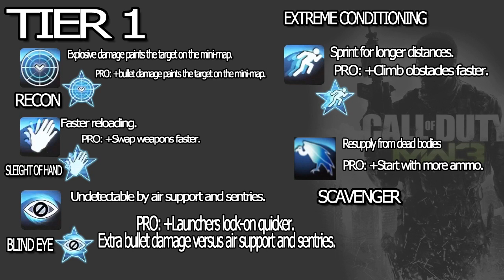What you are seeing on the screen right now is Tier 1 perks for Modern Warfare 3. We have Recon, Sleight of Hand, Blind Eye, Extreme Conditioning, and Scavenger. This video took me a long time to put together — I'm not the best in Photoshop but it did take a long time to make all these pictures. Hope you guys enjoy, give feedback, and spread the word about this video. Let's get on to it.